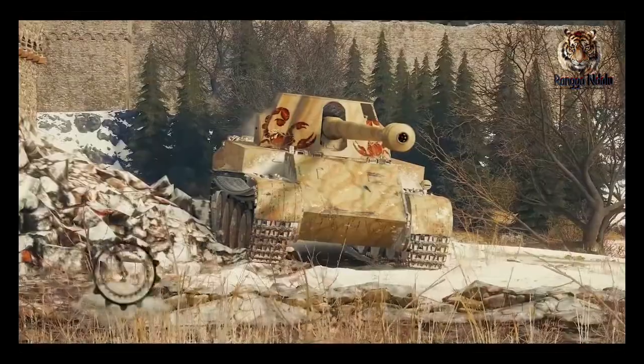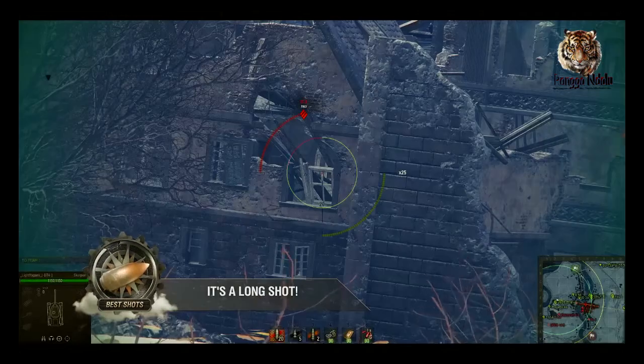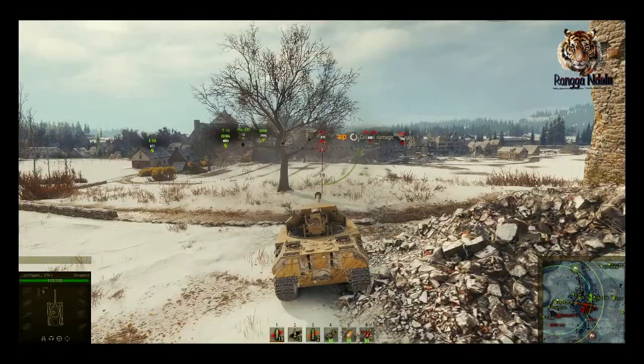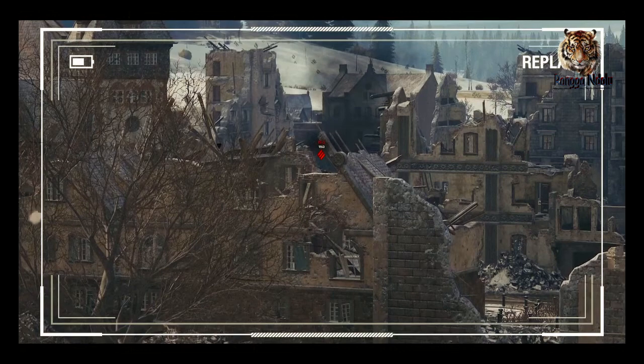This player in a Scorpion G was even more accurate. There was nearly 350 meters of obstacles between this Scorpion and its target, including several windows. A well-aimed shot still finds the IS-3 turret anyway.